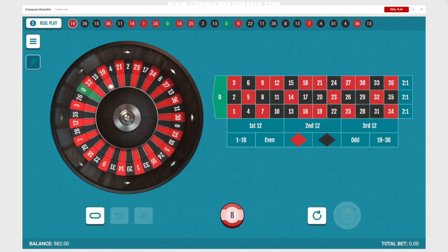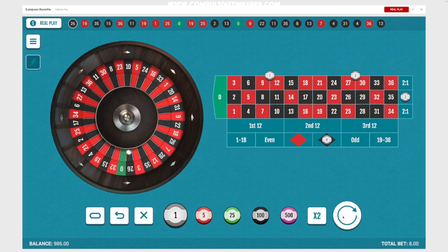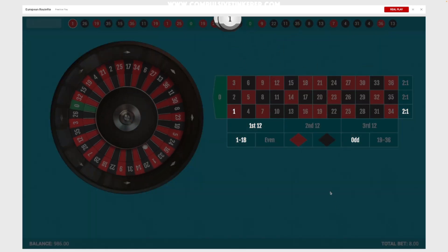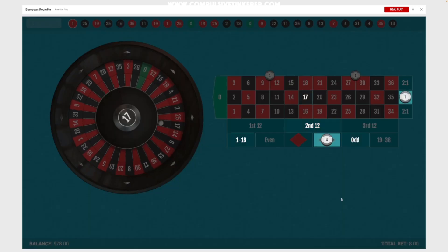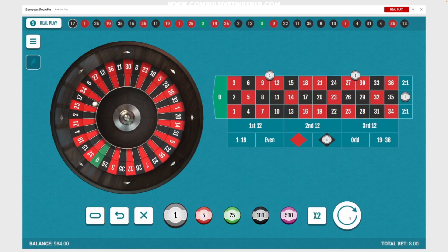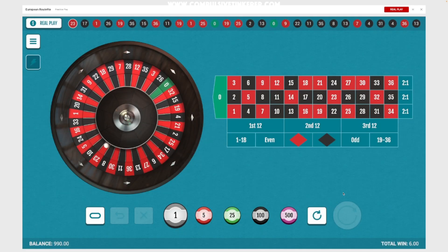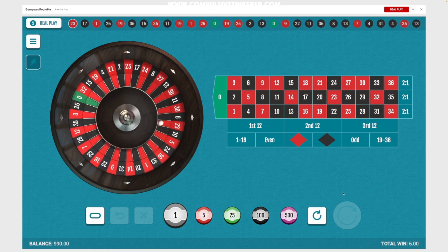That was a good hit there. All right, those are our last spins. We finished at $9.90, so we're down ten dollars after 30 minutes of play. That's really not bad at all when we're talking about roulette.